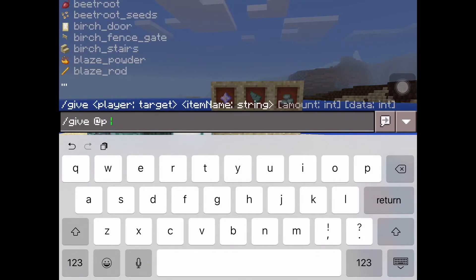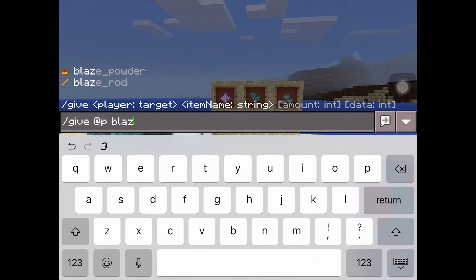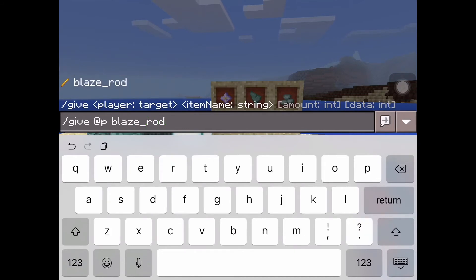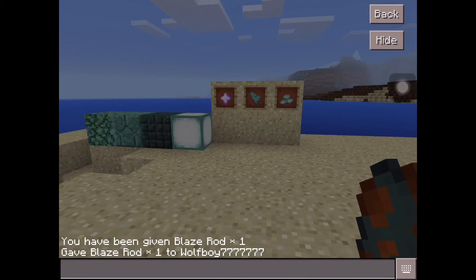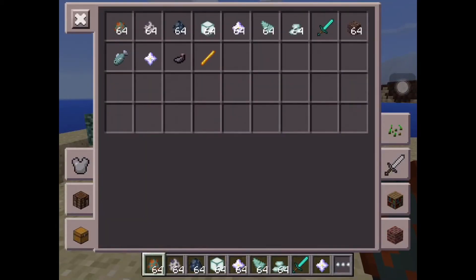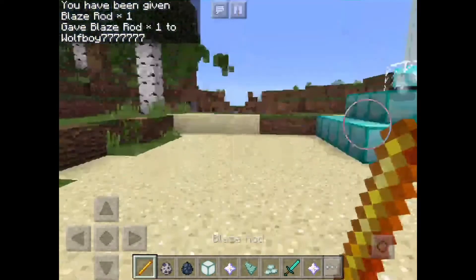I'll just do blaze rod since it's right there — so you type slash give, then @p, then blaze_rod. It gave me one blaze rod. You can type how many you want after that, which is absolutely amazing.